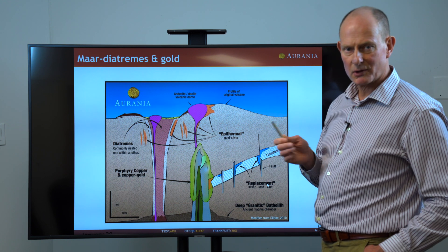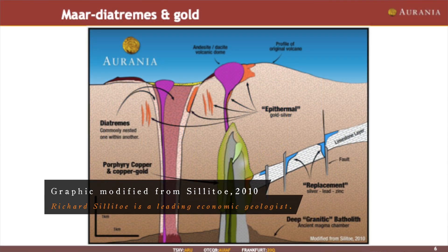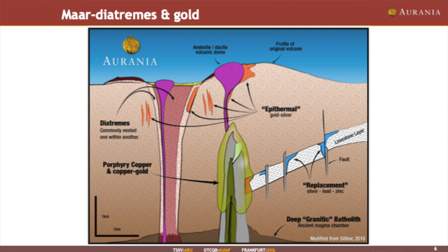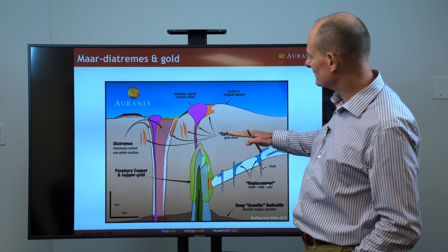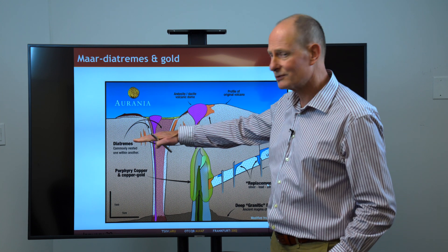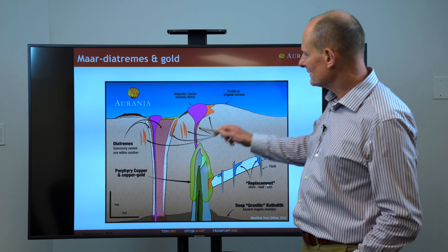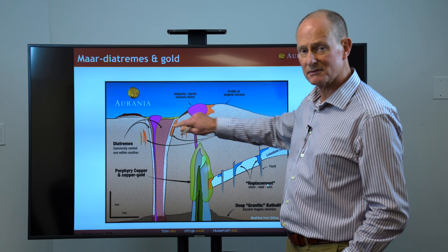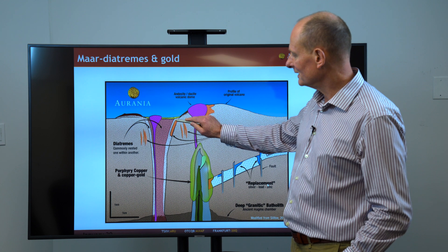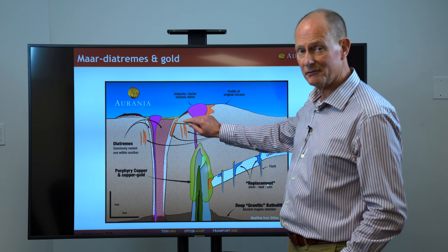The reason we are quite excited about the mar diatreme system: this is a graphic drawn by Silito capturing the main ore deposits found around a volcanic system. We have the porphyry that is always the core — typically copper or copper-gold. Then we have the epithermals, which are gold-rich deposits formed relatively close to surface. This is the old volcanic edifice before it was eroded. Importantly, Silito has actually drawn in this generalized diagram a diatreme mar system, because they're so common — and very importantly, the margins of the diatreme are a host to some very, very big gold deposits.